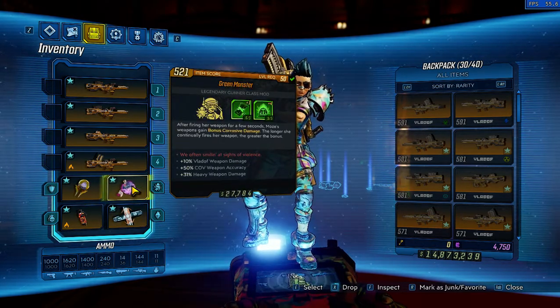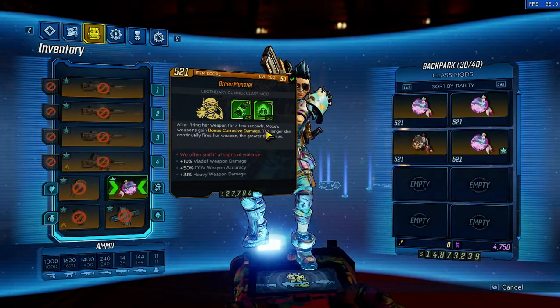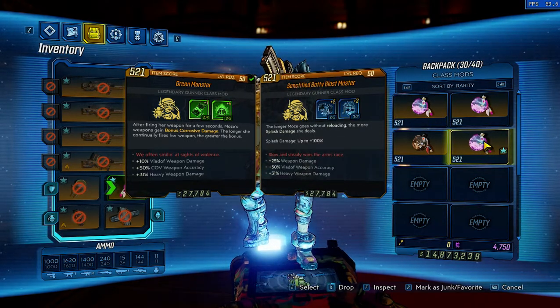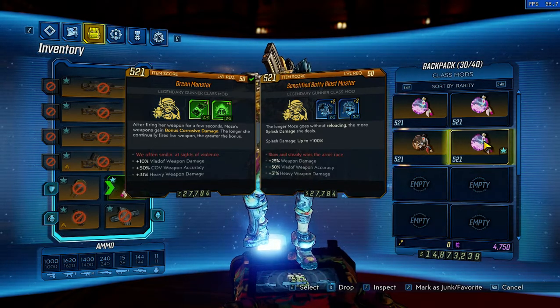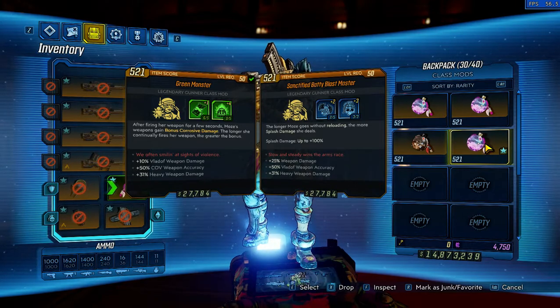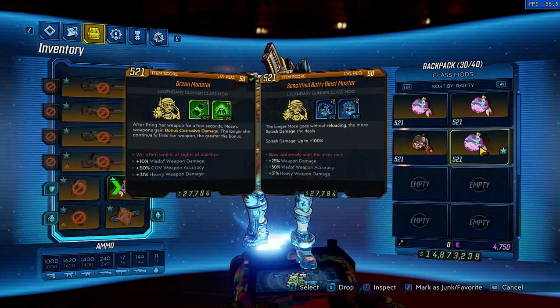We have heavy and weapon damage on our Green Monster. I've been using Green Monsters for one-shots instead of Blast Master, which I use for this build when I do mobbing — like the Trial of Cunning or Slaughter Shaft. If I try to take on Black Site with the build, if I had Blast Master on I would only have two points in Vampire, so I need Blast Master if I want to do any mobbing or I won't have healing at all.